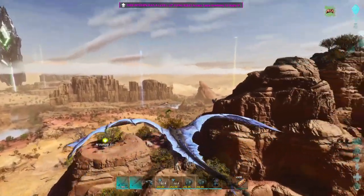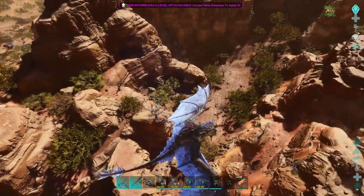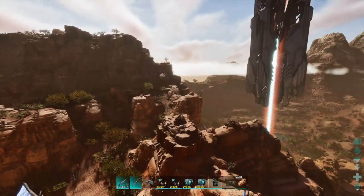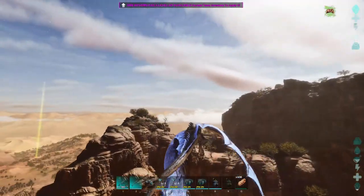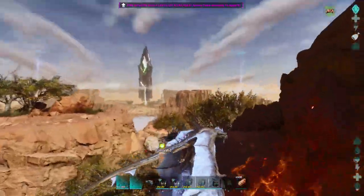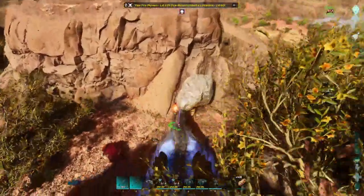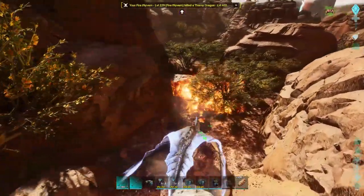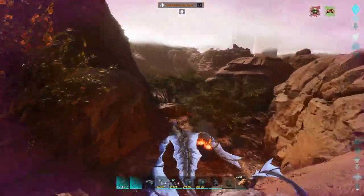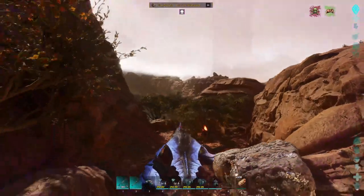I don't remember exactly how to tame a vulture, so let me quickly look that up. You just approach it and feed it — that's it. I forgot this is not a lightning wyvern; I full-on was expecting a beam of lightning, not a jet of flame. Nothing like a flamethrower.